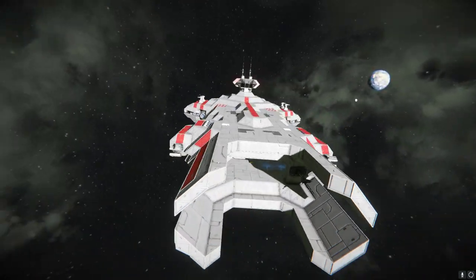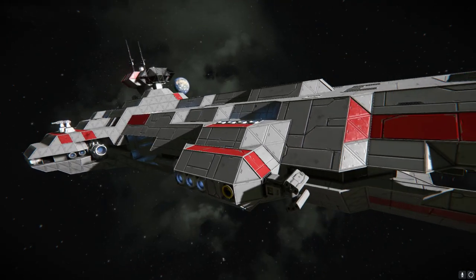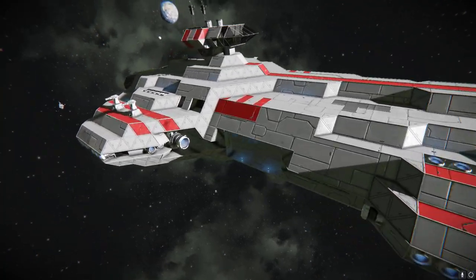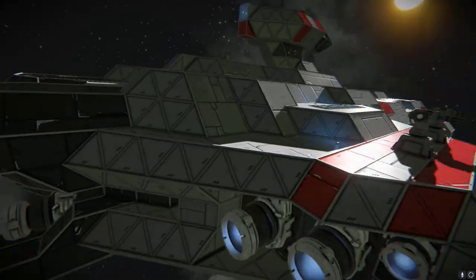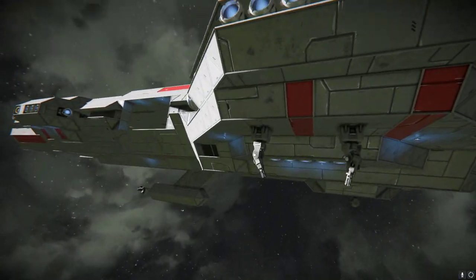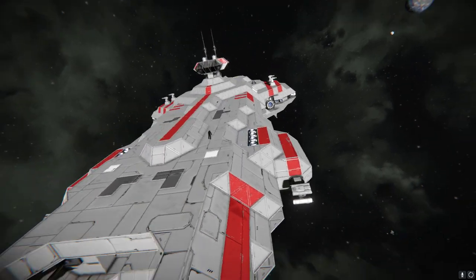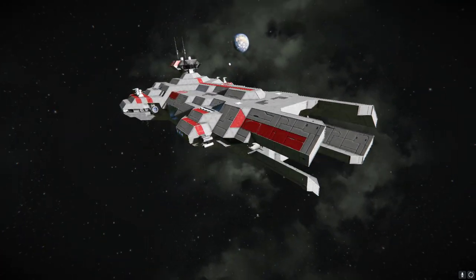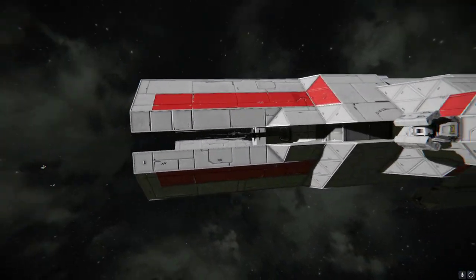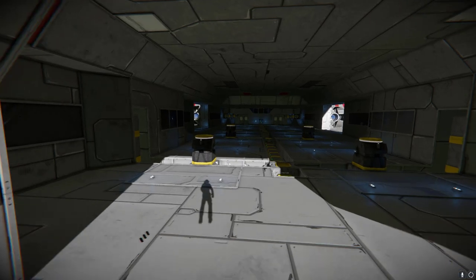Here she is in the flesh - the Callisto class carrier. I think it still looks pretty good even for today. The shape is nice. We've got quite light armament probably for today's Space Engineers, but I like a ship that isn't covered in guns - I think it's characterful. We've got eight Gatling turrets and two missile turrets, which is pretty reasonable. Your main weapons as a carrier are of course your fighters.